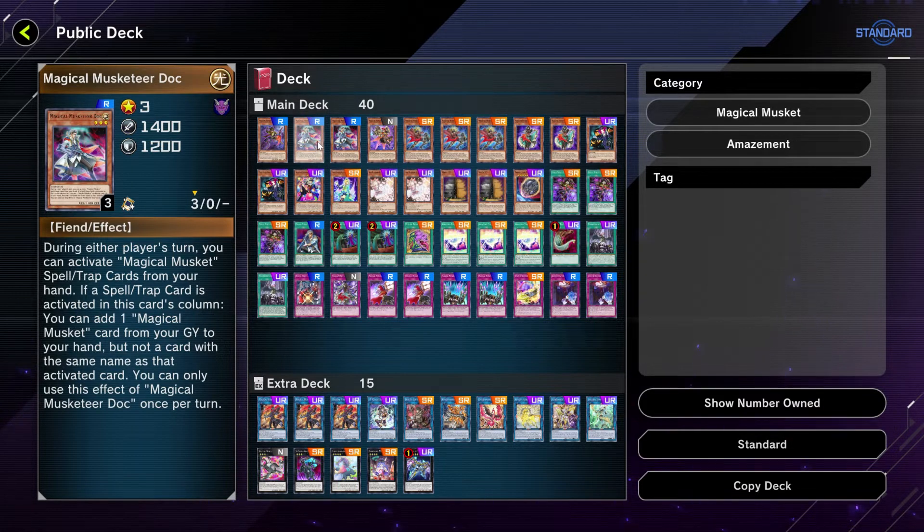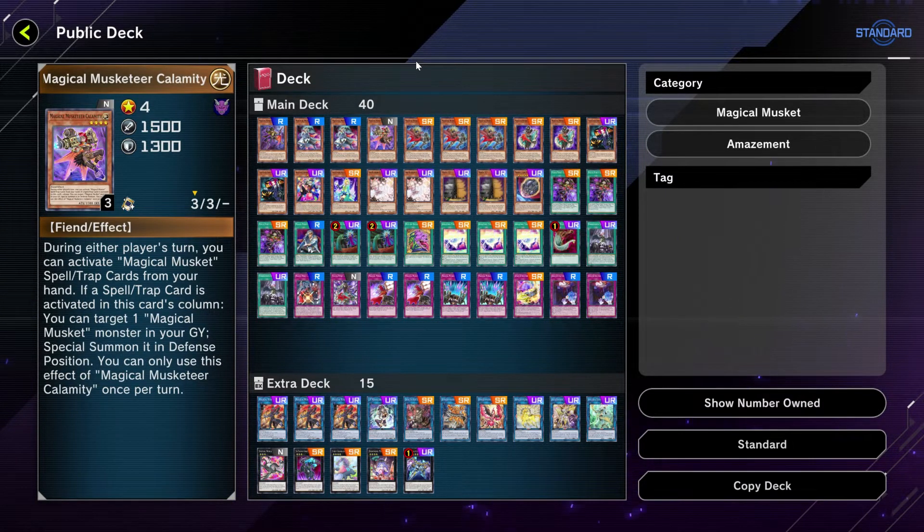Next up we have two copies of Magical Musketeer Dock. You can add a magical musketeer card from your graveyard to your hand, as long as you activate a card in this card's column, so that could come in handy late game.